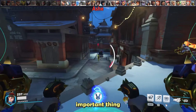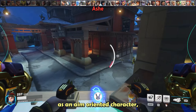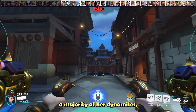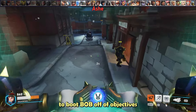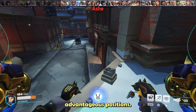For Ashe, the most important thing is denying as many dynamites as you can. While Ashe is viewed as an aim-oriented character, the majority of her impact comes from her dynamite and her bob. If you eat most of her dynamites, she'll build bob slower and have much less impact overall. You can also use your boosters to boop Bob off of objectives so he can't contest, or into less advantageous positions.